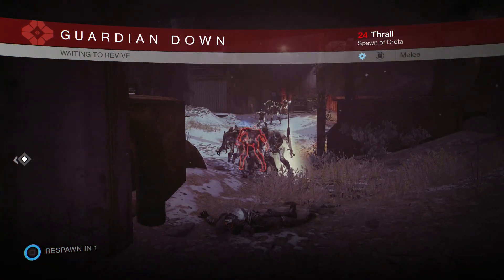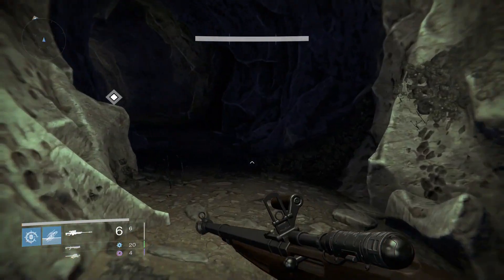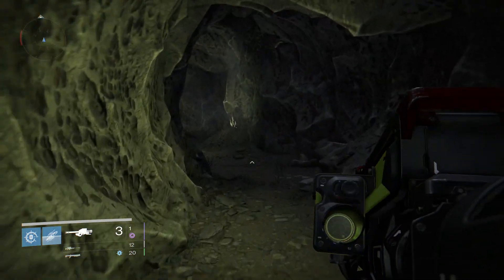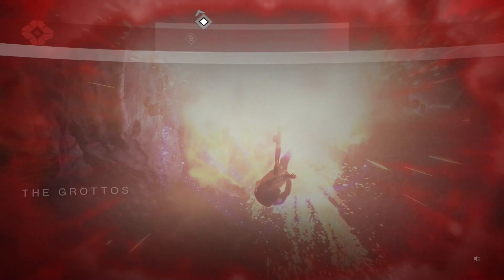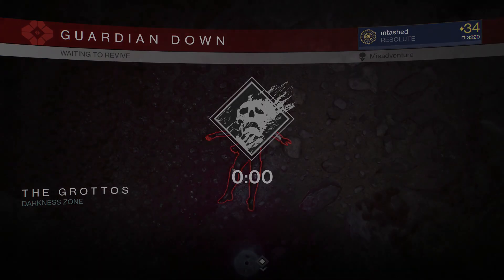If you're looking for that Necrochasm, this is where you start — you need to get the Husk of the Pit, and this is the fastest way to do it. Once you've died to the thralls, a grenade, or however you want to do it, all you're going to want to do is move all the way down to this little corner, jump over, get the darkness zone, and suicide again. Round over — very quick, very easy.